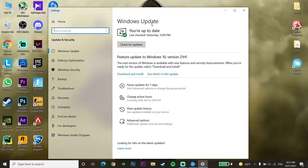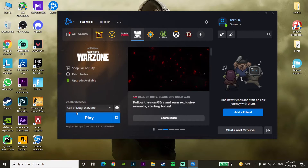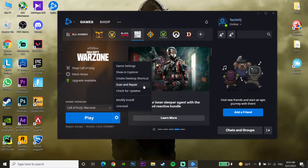If that didn't work, open the Battle.net launcher again, click on Options for Call of Duty Warzone, then click on Scan and Repair. Repair the Call of Duty Warzone files, because sometimes this error occurs due to corrupted game files on your computer. That is the last method I know to fix DEV error 5761 or DirectX error.